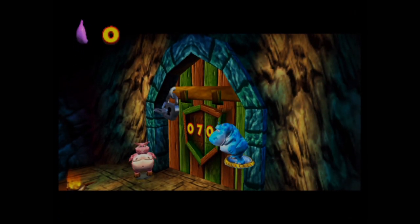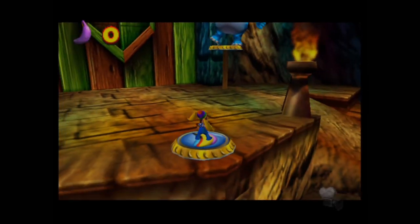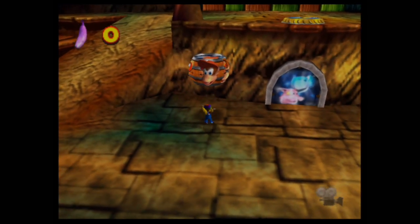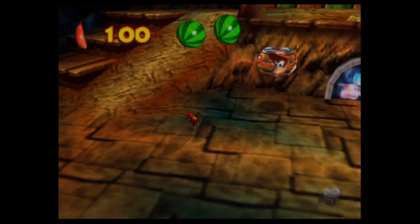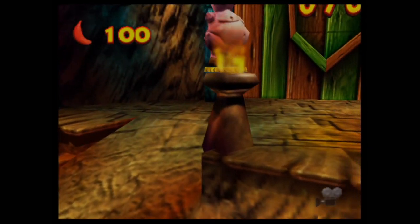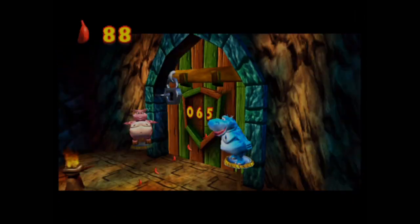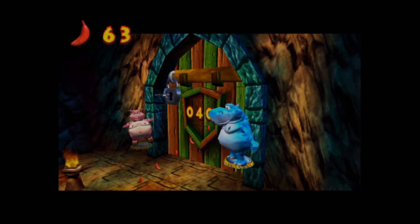Let's move on to the second boss fight now. We need to grind for about 120 bananas — we've already fed 50 so far, so we'll expect to spend the rest with Diddy Kong, meaning we've only got about 70 bananas left. Once we have them, we can jump right into the next boss.